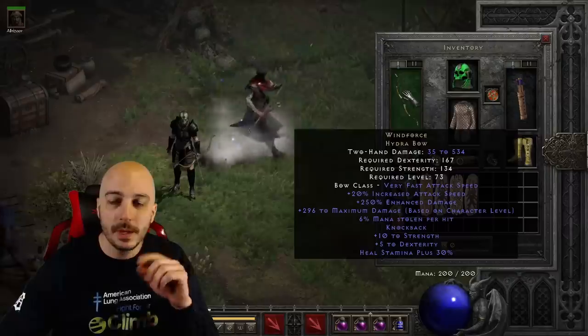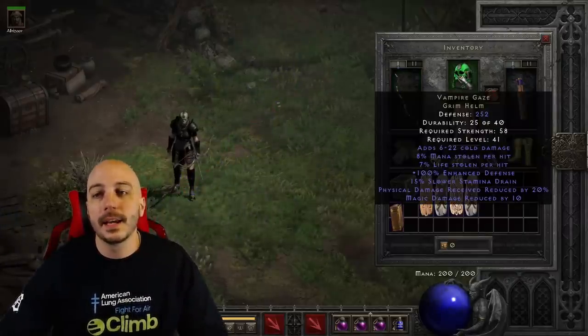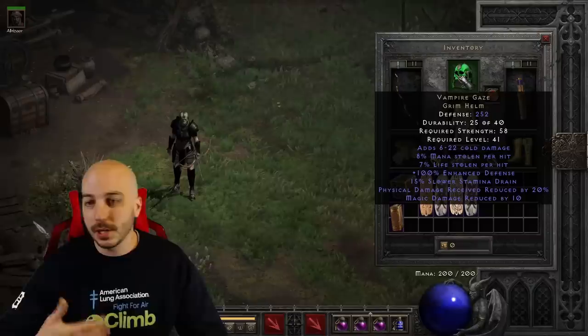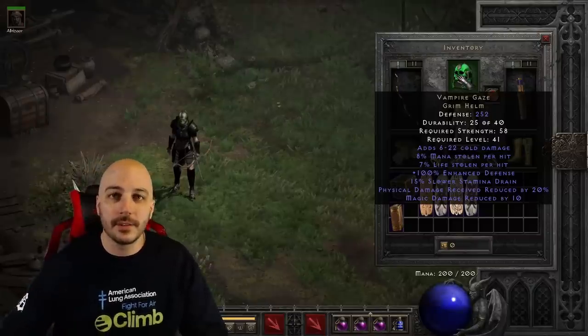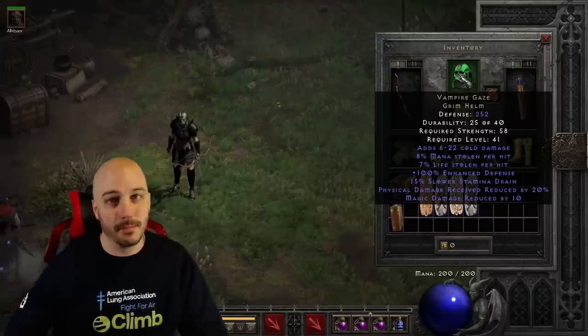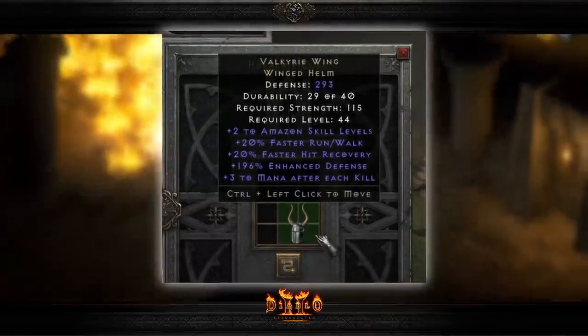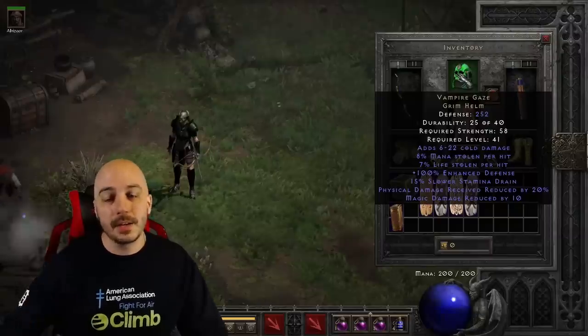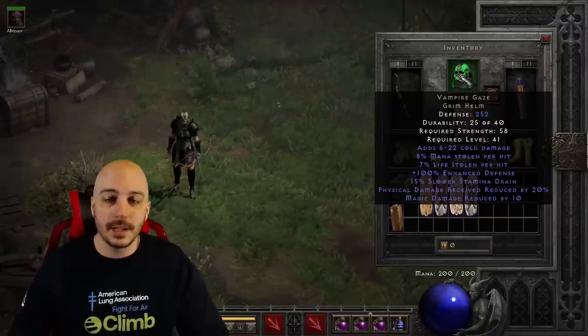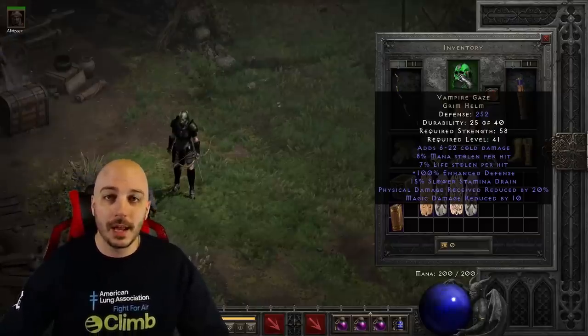Moving up to the helmet, you always seen that green looking helmet and it was so iconic back then. And that is the Vamp Gaze, with the damage reduction and the leeches on it. You almost didn't see anything else. Maybe if you had more budget stuff you would see things like the Valkyrie Wing and things like that. But the Vamp Gaze was common enough that pretty much everyone could get their hands on it, and it really did add pretty much anything that you needed onto your Amazon.